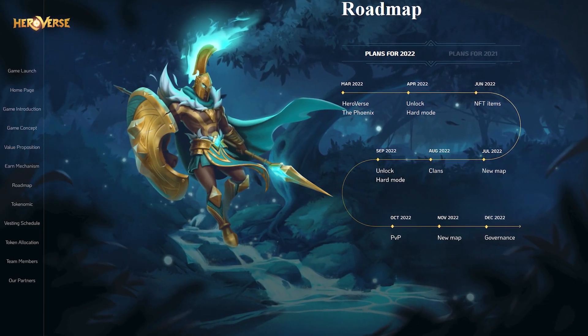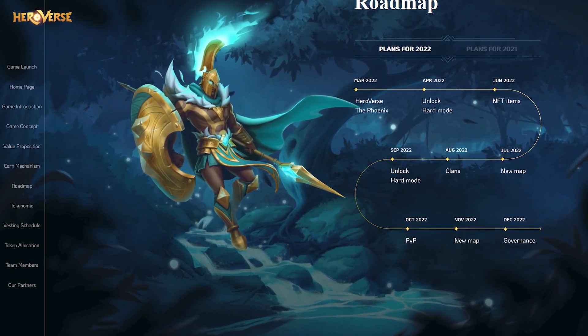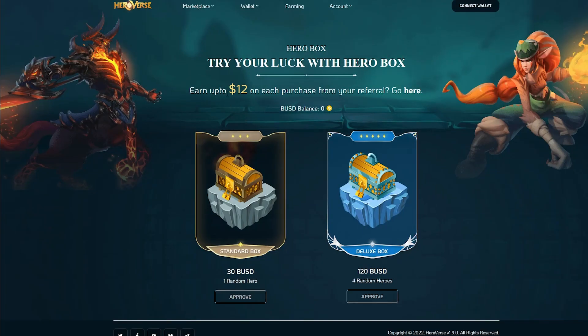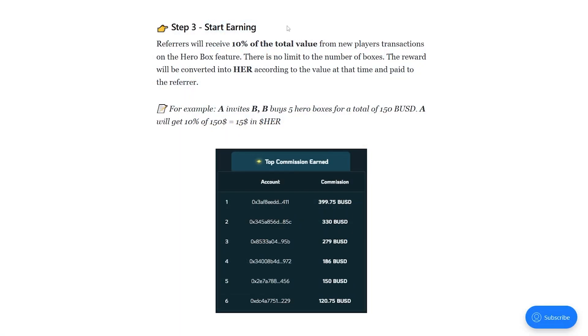Heroverse provides its own roadmap. In the future, users will find many interesting events that will bring them new profits. Heroverse is an interesting project worth paying attention to today. The app is available on both Google Play and the App Store. Players will be able to buy hero boxes on the official website of the project. You can also participate in the referral program — referrals will receive 10% of each hero box purchase made by invited friends. Don't miss this opportunity. You can find all the necessary links in the description under the video. Thank you for watching.